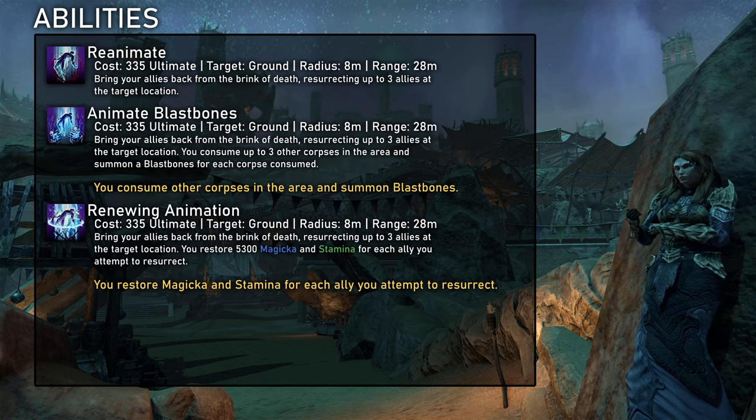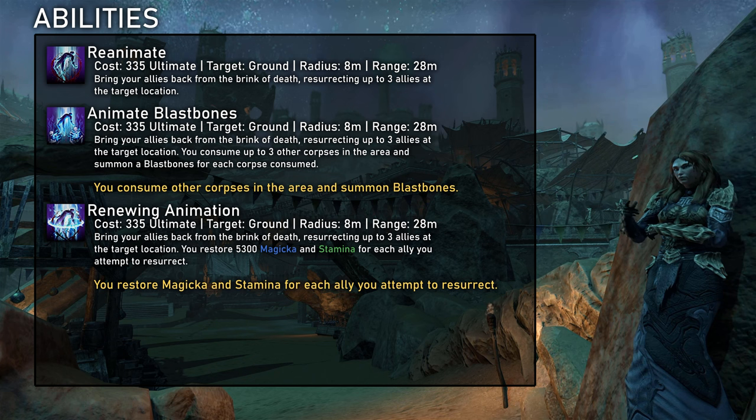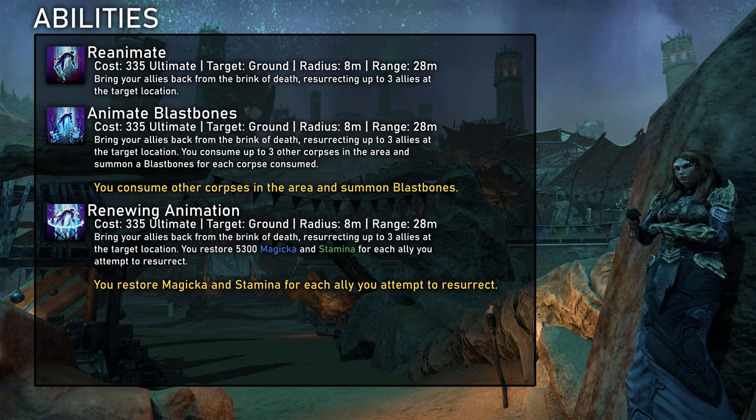The ultimate of this skill line is Reanimate. In a way it is incredibly strong, allowing Necromancer to revive an entire dungeon group in normally unsalvageable situations, even straight up ignoring mechanics that usually prevent reviving. But it comes at a high cost — and with that I don't just mean the 335 ultimate. The issue is that in order to have Reanimate ready when it is needed, the Necromancer cannot use other ultimates, throwing massive amounts of support out the window. I recommend Reanimate if your group is just dying through the content, but otherwise you're usually better off with other ultimates. For the morph, I recommend Renewing Animation, as having an additional safety feature is more fitting to the circumstances where you would even use this ultimate.